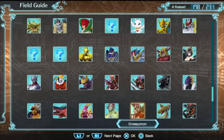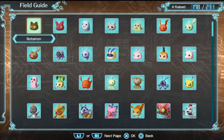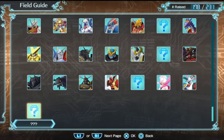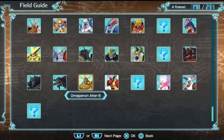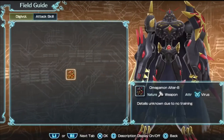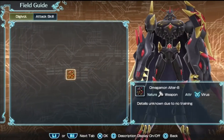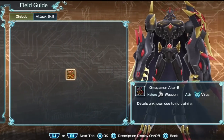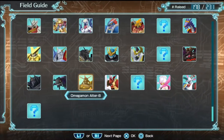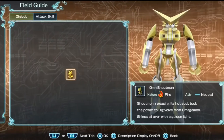What you actually want to do is start at the bottom, for example. We need to figure these out but we don't know what they are. Like Omega Mon Alter B — you click on it and you see it says 'details unknown due to no training.' That means you've seen this Digimon before but you've never raised it yourself.